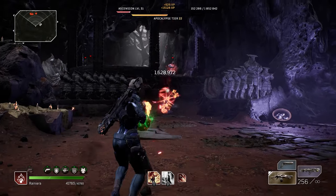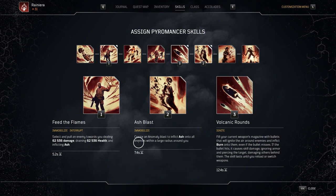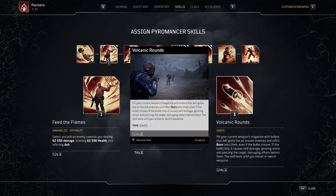Without any further delay, let's start with our skills. We're using the hard trick for the firepower Pyromancer build: Feed the Flames, Ash Blast, and Volcanic Rounds. Volcanic Rounds is the best skill for the firepower build — it ignores completely the armor and converts anomaly damage for your weapon, so it's mandatory in my opinion when you go for firepower.